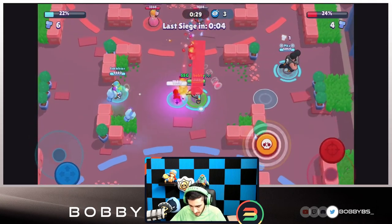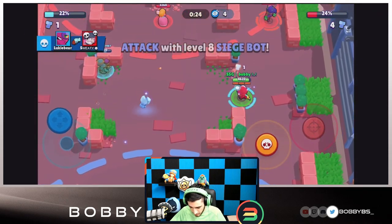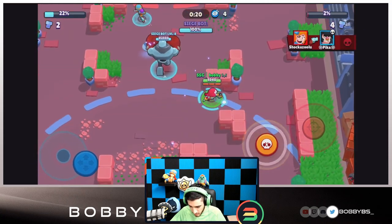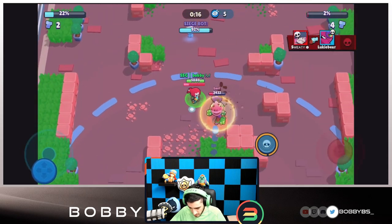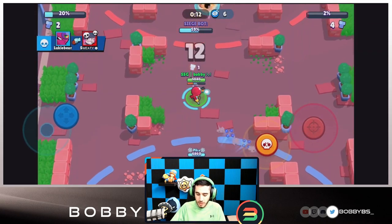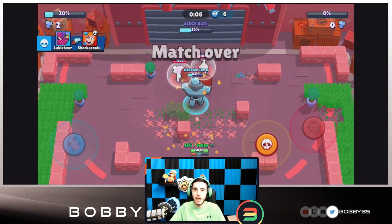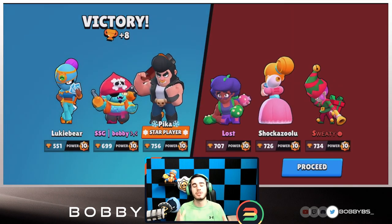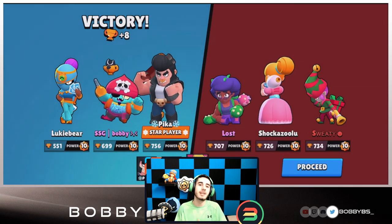I'm gonna use my Gene pull and pull the Rosa in — that is probably gonna give us the victory unless the Penny sneaks up. We could go down but that's not an issue, just gotta watch out for this Penny — make sure nothing fishy happens. Moving down this side to guard the Rosa. Pika does some good damage and there's nothing they can do at this point to win. We end up winning — even though this is one of the furthest out-of-meta things you can do playing Bull and Tara, the amazing combination of Tara and Gene still made it work.